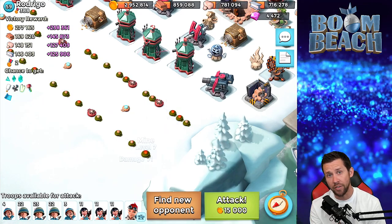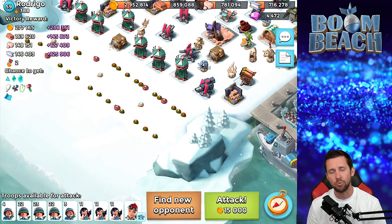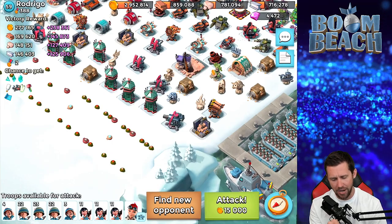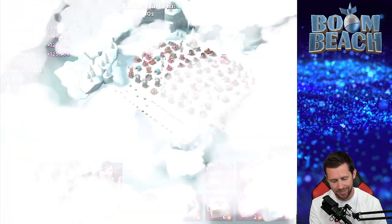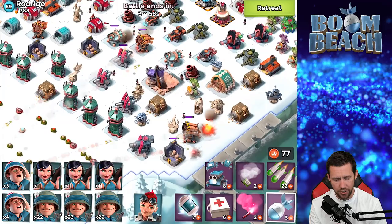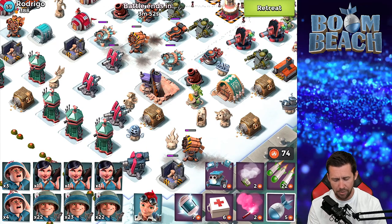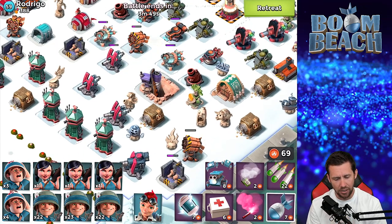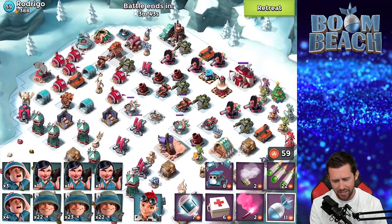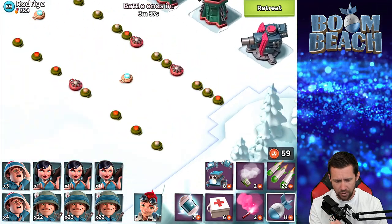Let my Riflemen run over these mines so the medics keep up with them. Or you can destroy the mines and let a few rockets hit your Riflemen so they take damage and the medics keep up. Actually I'm going to annihilate this rocket. First order of business: attack these rockets with a barrage. I let it go first because it's lower level and see what damage it does, then an artillery shell on top of this rocket. Both will probably need one more each.